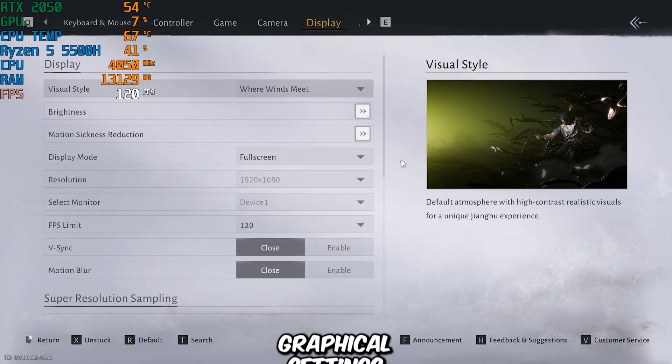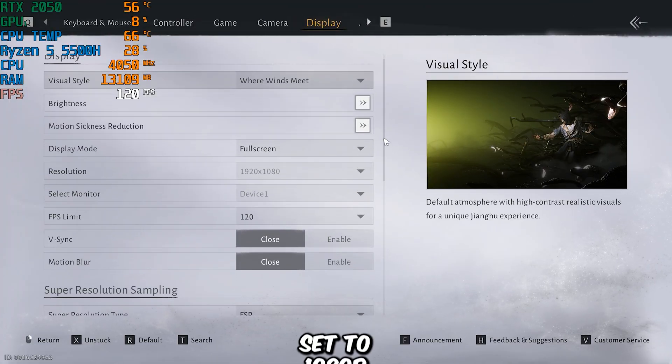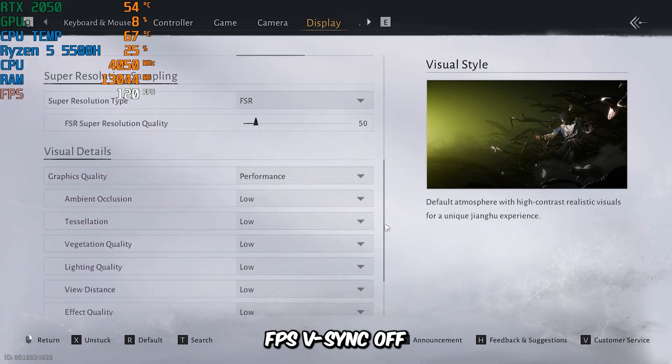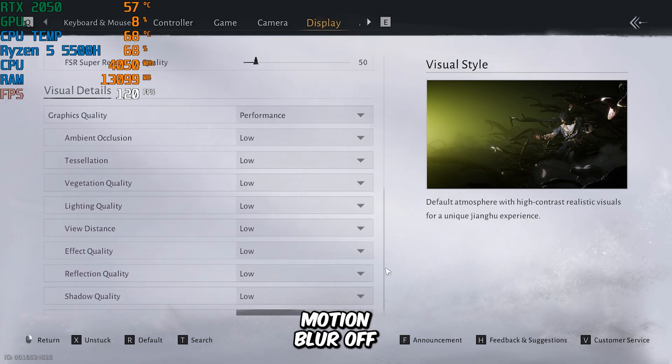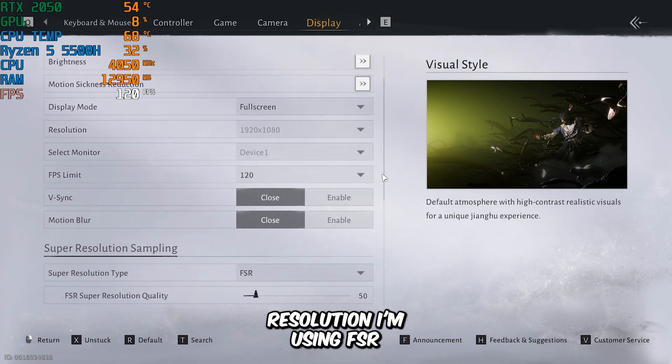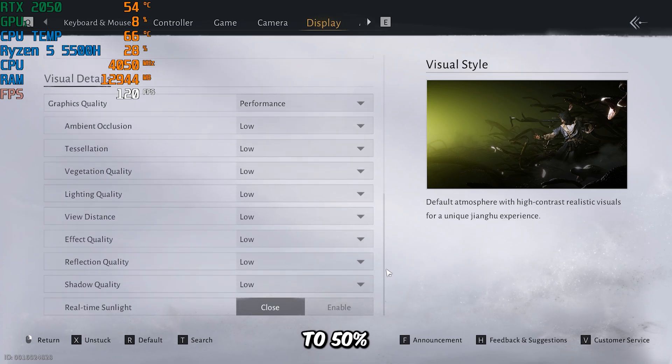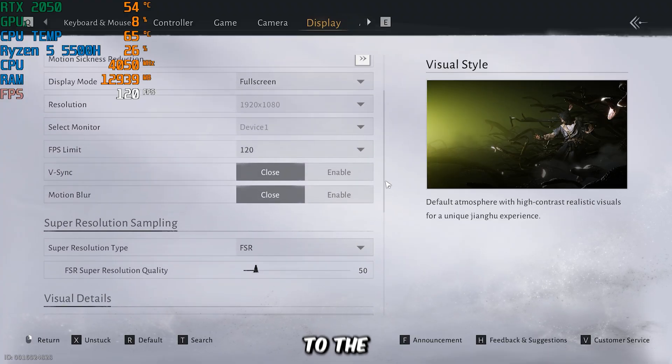Here are the graphical settings I'm using for testing: resolution set to 1080p, frame rate limit at 120 FPS, V-Sync off, motion blur off. Under Super Resolution, I'm using FSR with the quality level set to 50%, and every other setting is set to the lowest preset.